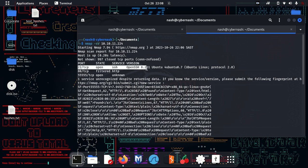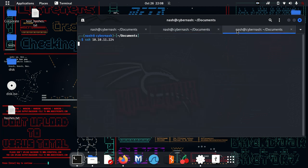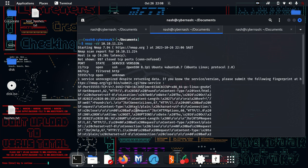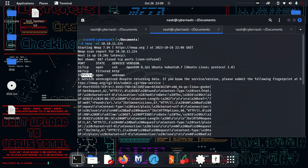We've got port 22 running SSH. I have quite the experience with SSH, so let me try connecting to it — but I don't know the password, so that's a failed attempt. Port 80 is running HTTP, but it's a filtered port. When I try to open that web service, only certain IP addresses can get through — so we can't interact with that port either.